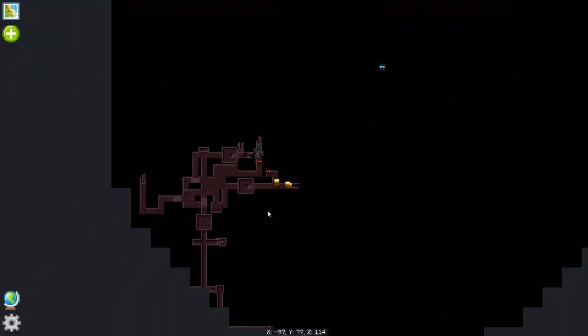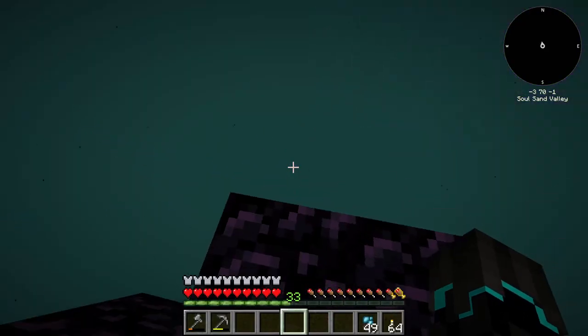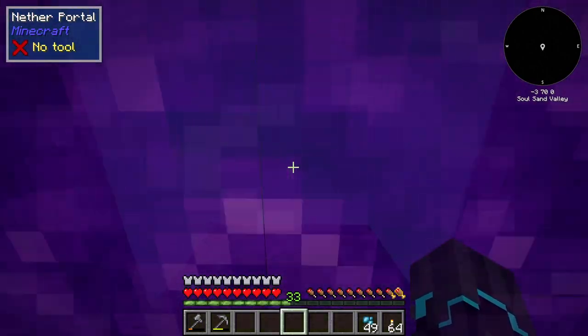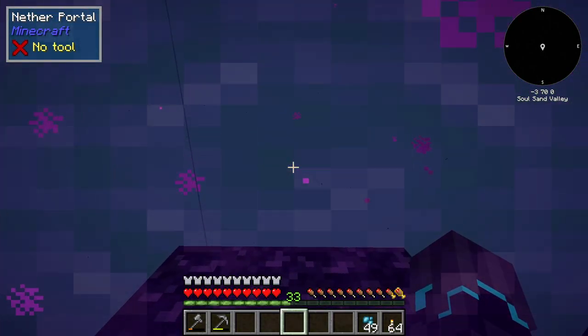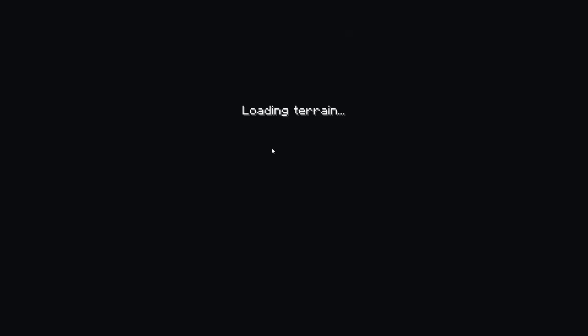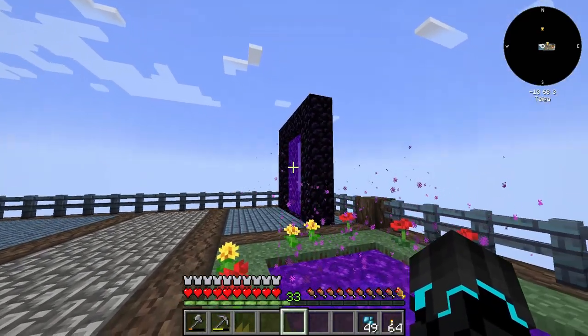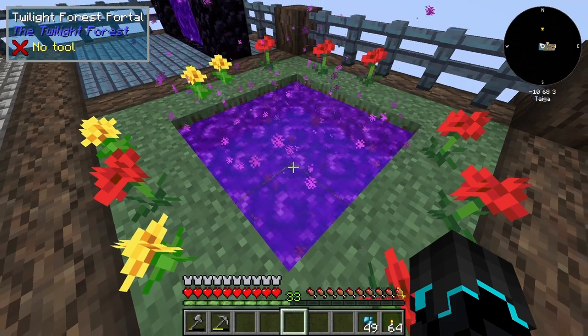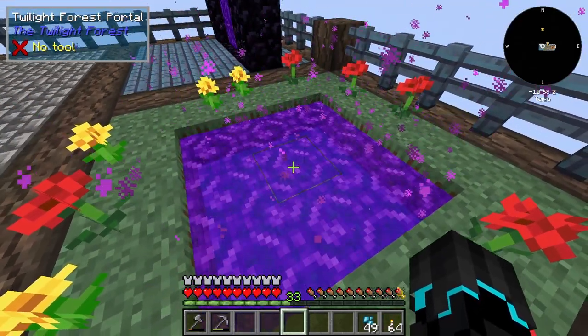The map has revealed a fortress — very cool. We will probably explore that in the next episode. I'm gonna head back now before I fall and die and lose everything. That would be kind of bad. I guess if we can pop through one portal, we can pop through the other as well.